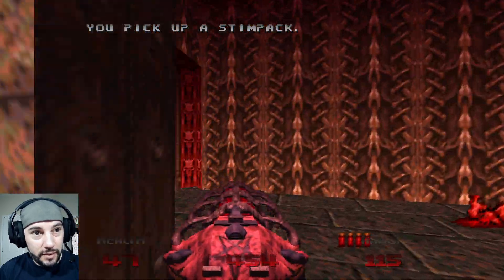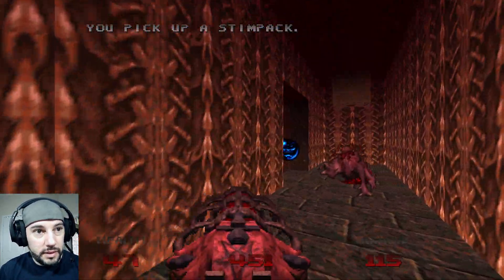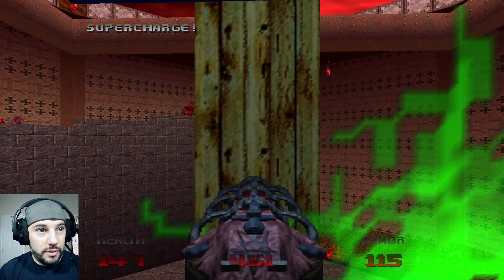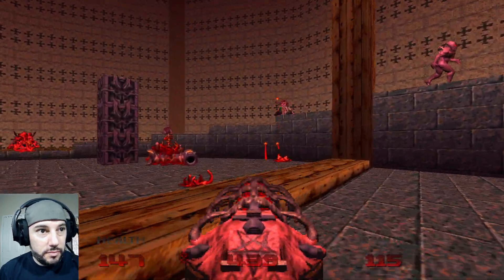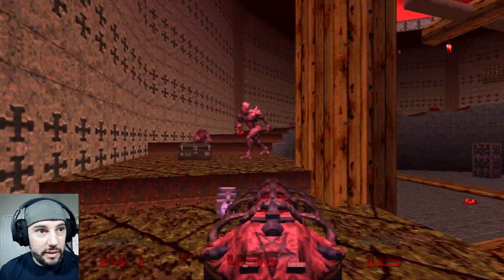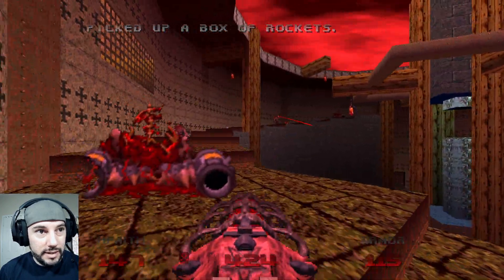So now this opened up here — we've got some imps to fight. Much needed supercharger. Get the red key. Missed a whole bunch. Now that we've got the red key, we're going to go back. Red door's coming up. How did I not die?